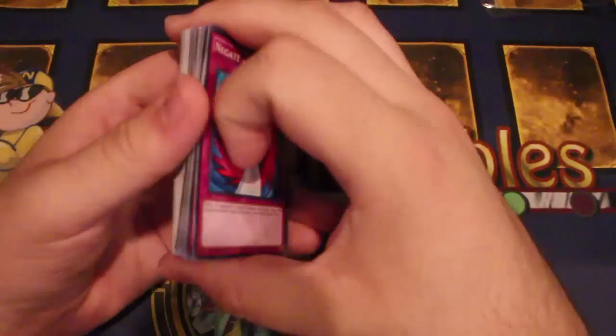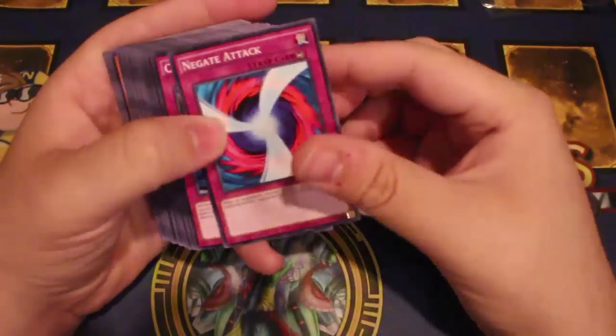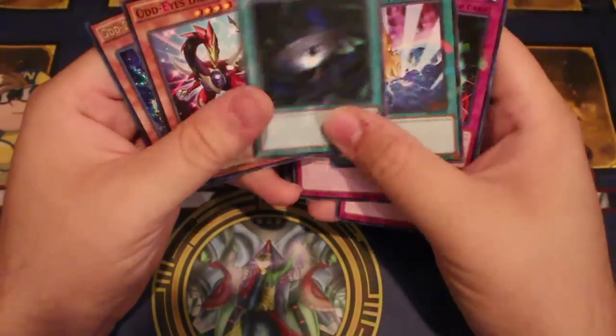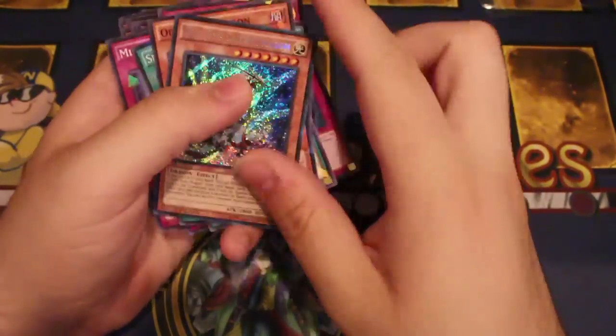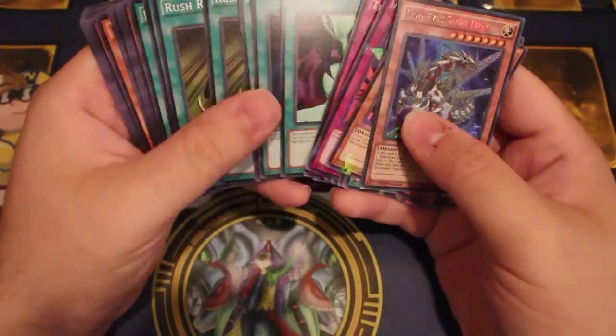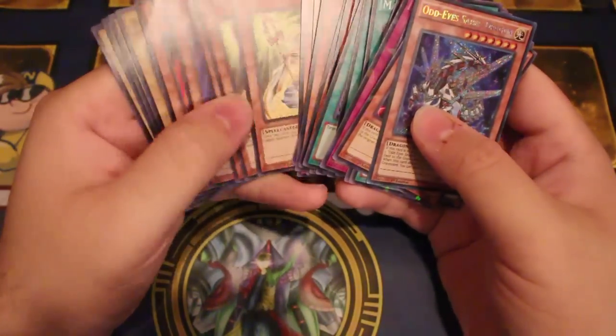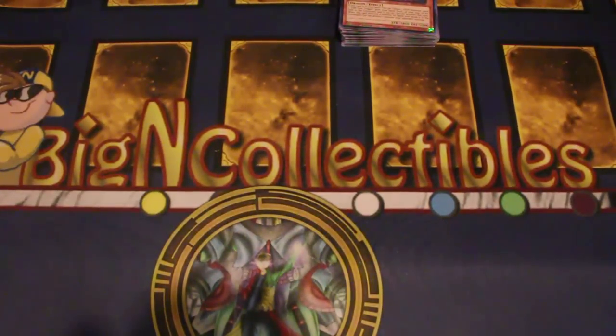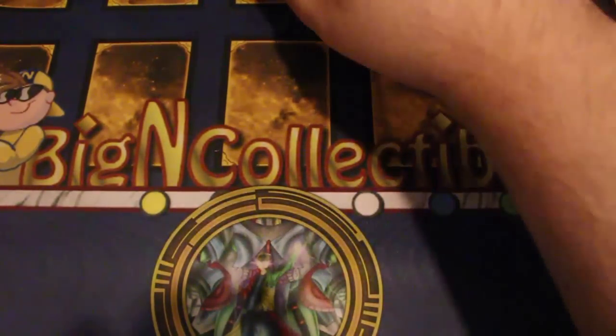Malevolent Nuzzler — man, I haven't seen this in forever — Pinpoint Guard, two Trap Holes, two Dust Tornado, two Call and two Negate Attack. Definitely not terrible for a starter deck. The fact that Mirror Force is in this one is actually really good, and Odd-Eyes Ice Dragon is also interesting. It's notable that there's only one new card in here — you'd figure they would have put in a couple more for the theme. First one, not too bad. Let's move on to the Dark Legion.